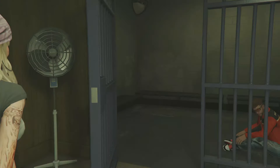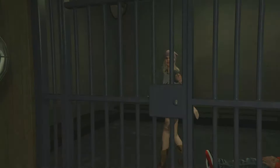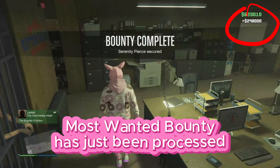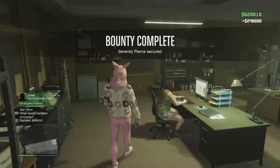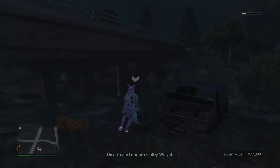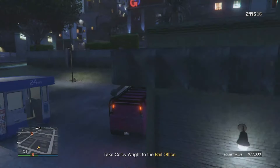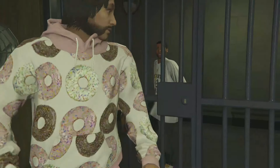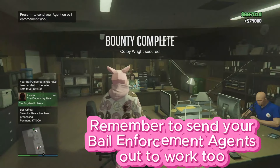We just secured another one and dropped her off, and now the payments are starting to come in. You're looking at about five to six minutes really to do each bounty, which is pretty good. It comes through quite quickly — it's not going to take you the full 48-minute cooldown period. So five to six minutes is a good average time to be getting those sorted.